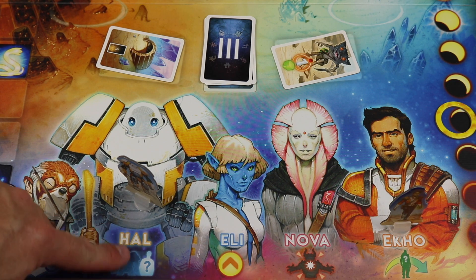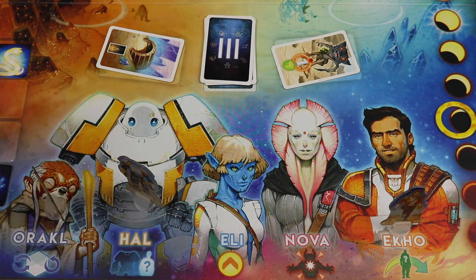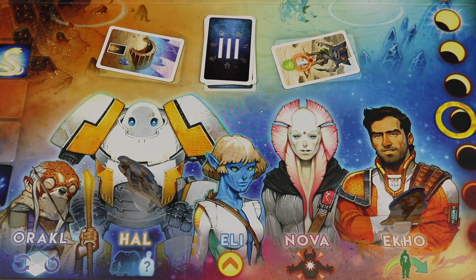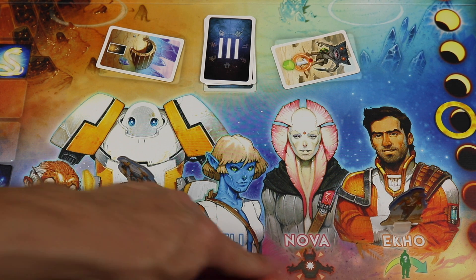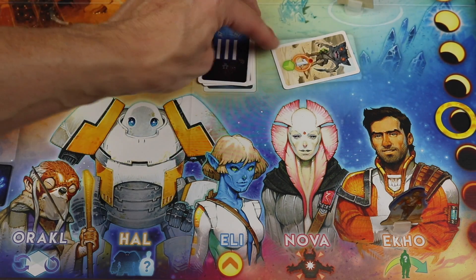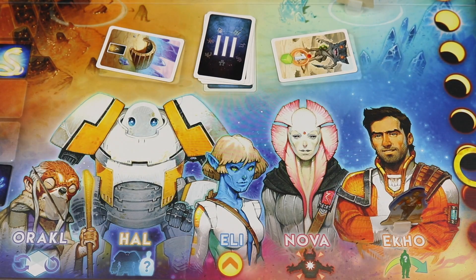So let's talk about some of the other special abilities. HAL allows you to take the special ability of somebody else that's in the same location. ECHO allows you to move a different character to any location. And NOVA allows you to roll the die and combat any monster on the board. However, when you use this if you lose, nothing happens — because normally if you go to that location and end up losing the combat, the counter would go down by the amount of red moons on the card.